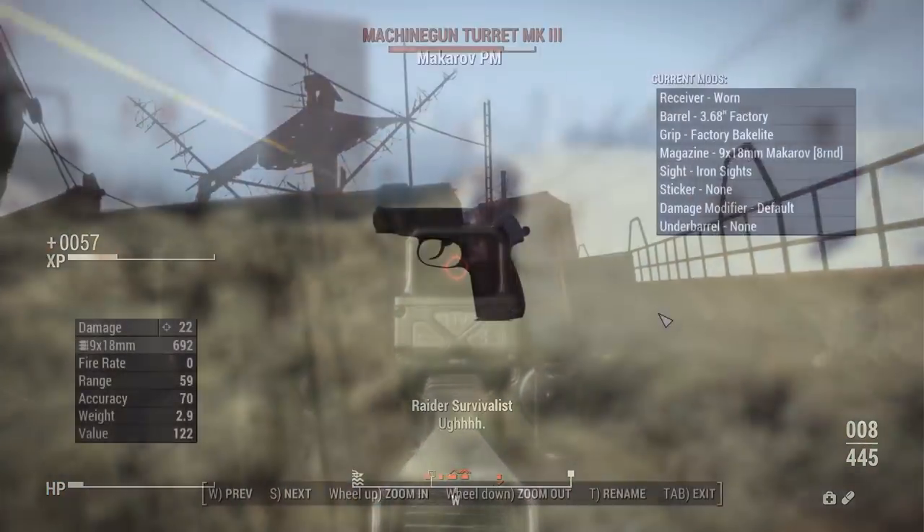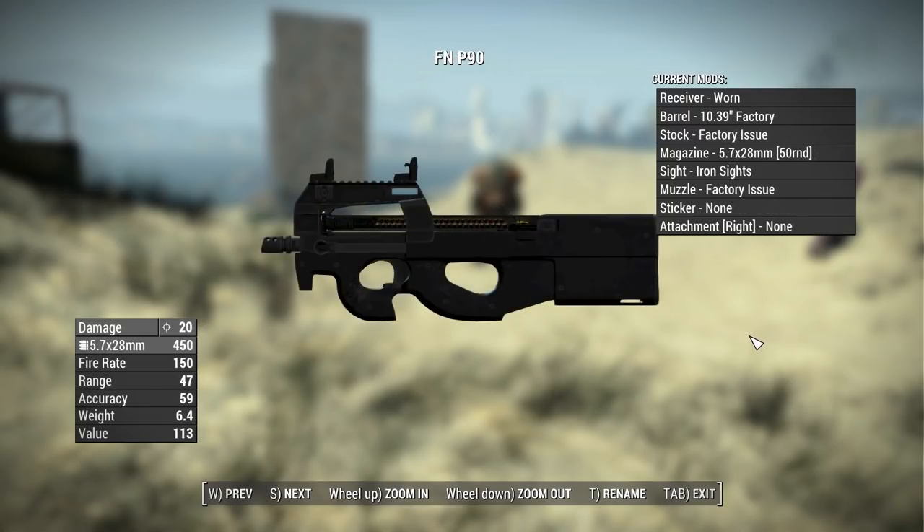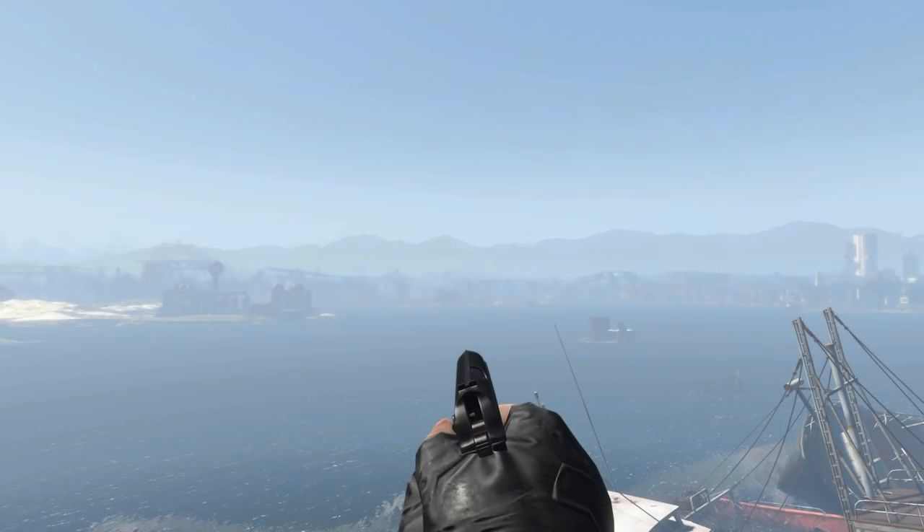Let's check out the stats for each new weapon, starting small and moving up. For the Makarov PM: base damage 22, fires the newly added 9x18 Makarov rounds, fire rate of 0 (likely a bug), range 59, accuracy 70, weight 2.9 lbs, value 122 caps. For the FN P90: base damage 20, fires 5.7x28mm rounds, fire rate 150, range 47, accuracy 59, weight 6.4 lbs, value 113 caps. For the Mark 12 SPR: base damage 49, fires 5.56 rounds, fire rate 66, range 125, accuracy 92, weight 9 lbs, value 676 caps.